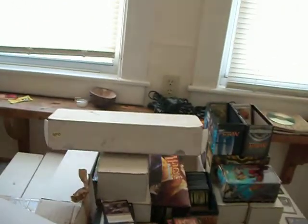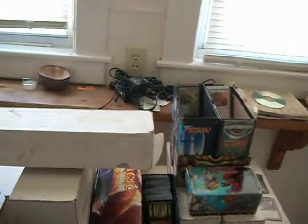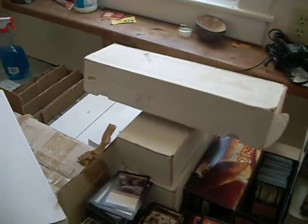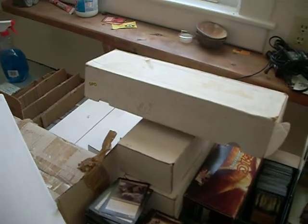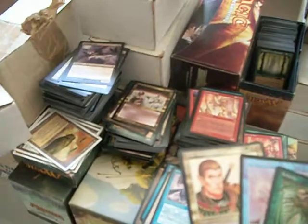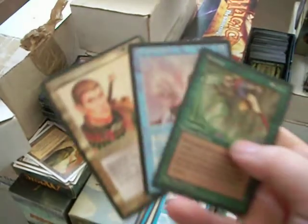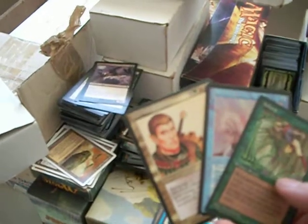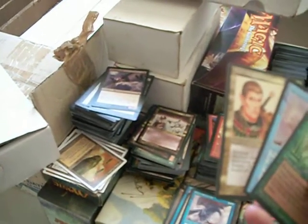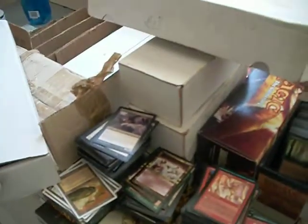Going through stuff, finding things that you either forgot you had or weren't even fully cognizant that you had. Got some original Legends — well, two original Legends and what looks like an Italian Legends. Italian Arborea, Psychic Purge, Marhault Elsdragon — I used to play Marhault Elsdragon all the time. Chronicles reprinted him back in the day.